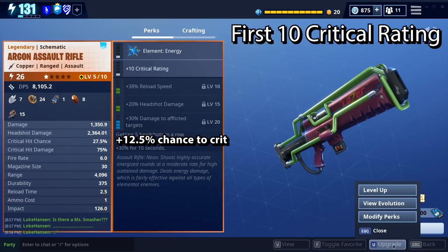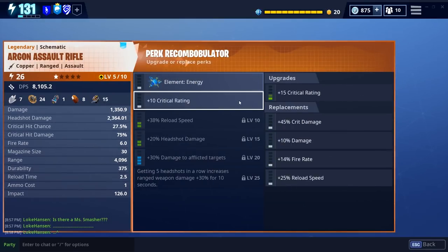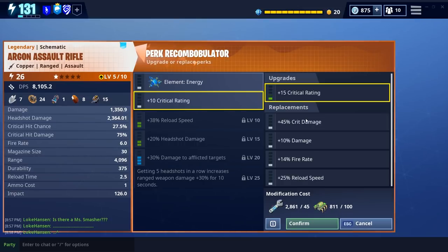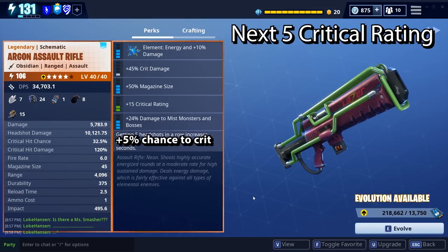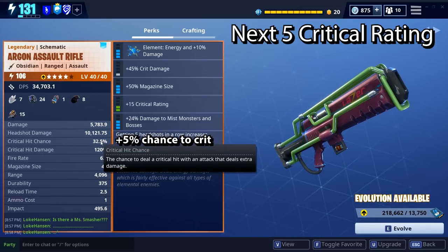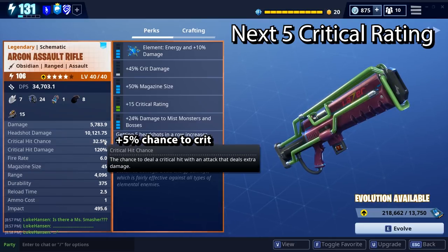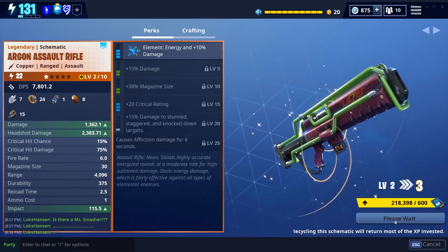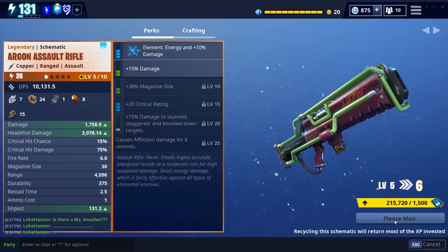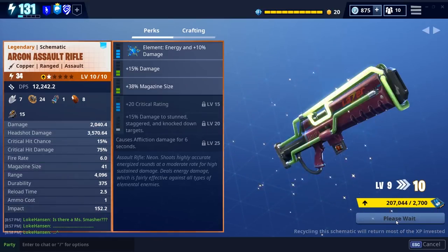The next step in the weapon is to go up to 15 critical rating. I have one here with an additional five crit rating, and what we can see is that it gives us an additional 5% chance to crit compared to the first weapon. The next step is to go up to 20 critical rating, and what we can see on this weapon is that when I level it up and evolve it to unlock the 20 critical rating, I will only be gaining 4% additional chance to crit compared to the previous weapon.